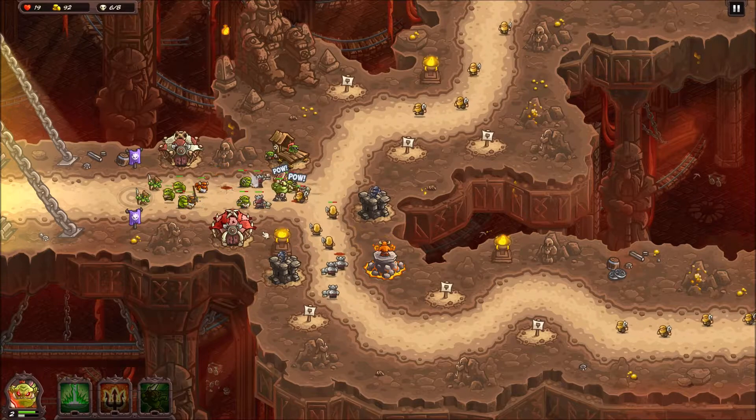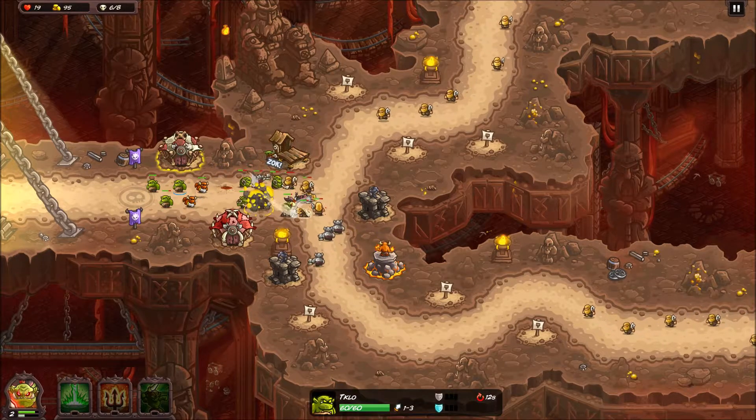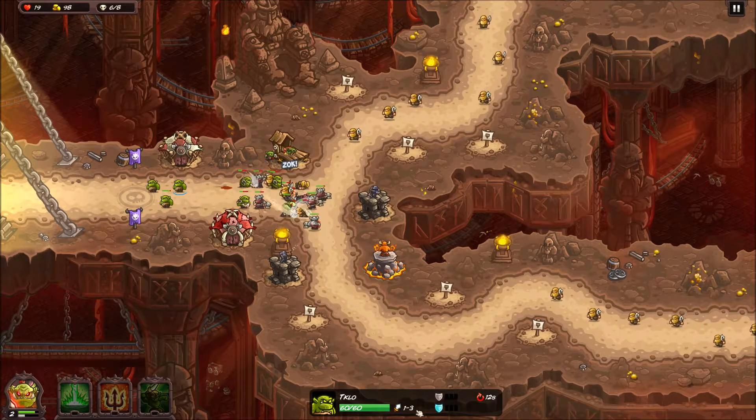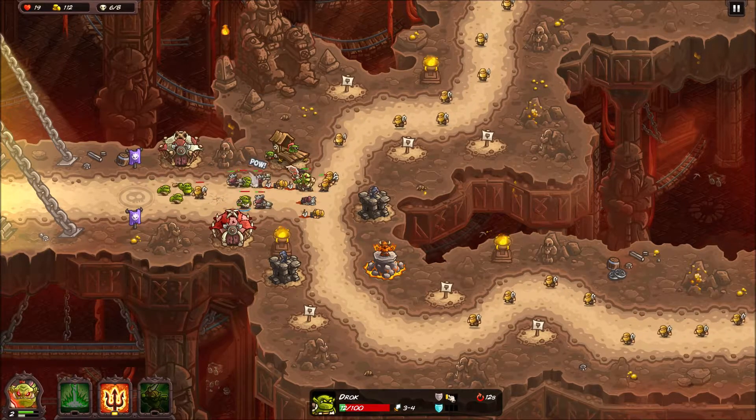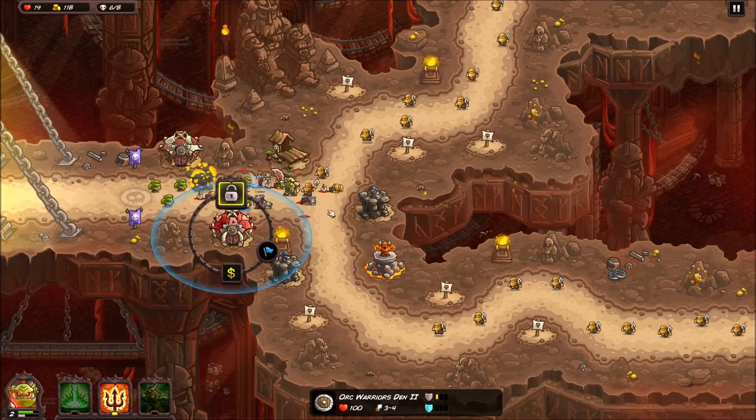Remember, the ones in the back from that tower are the weak ones - 1 to 3 damage, 60 HP. The guys over here on the other hand have 100 HP, 3 to 4 damage, and have armor - because we've upgraded them up to the top tier.